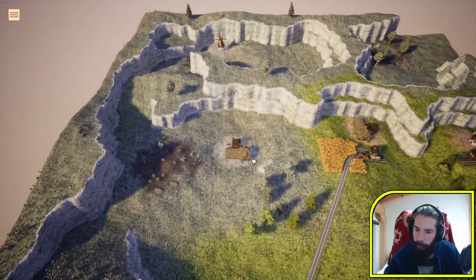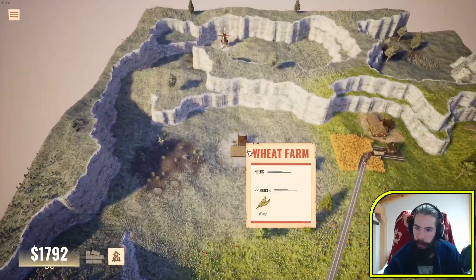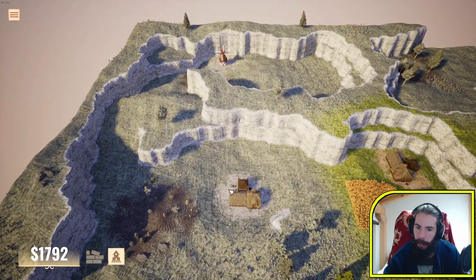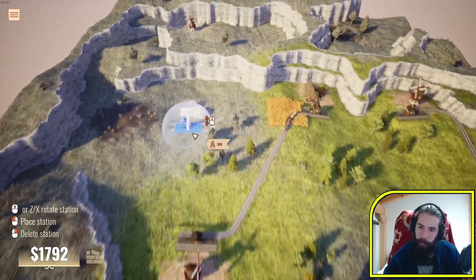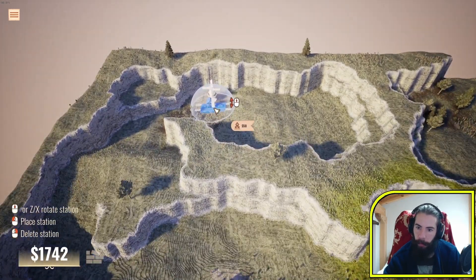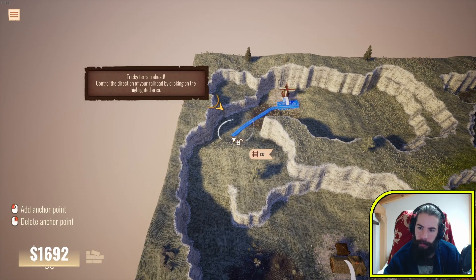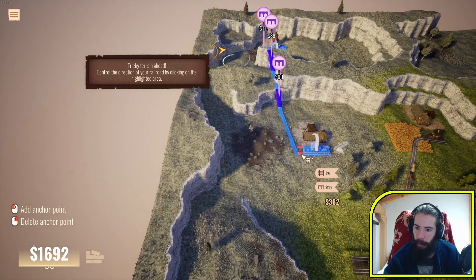New buildings unlocked - another wheat farm and another mill. So we have to do the same: connect again this station over there and place another station over there, then connect it. We can probably go around. It's slowly unlocking the different things, complicating things a little bit - but not really, because it's teaching you how to do it.